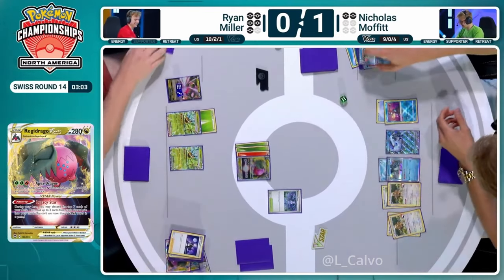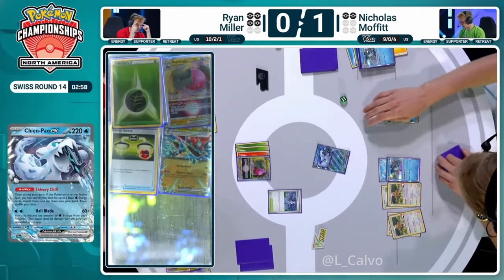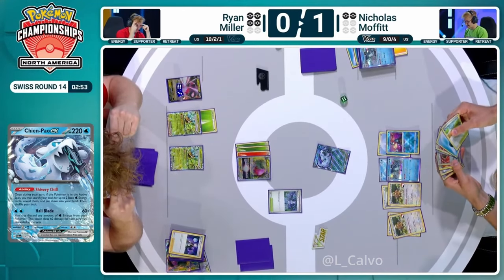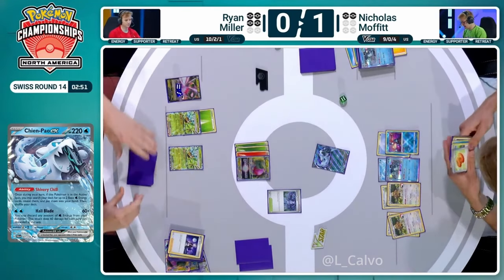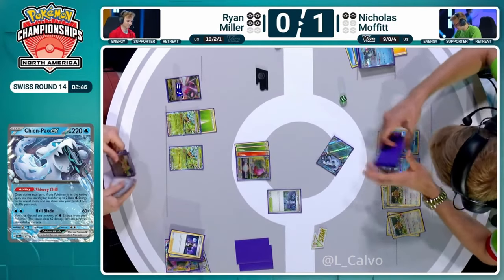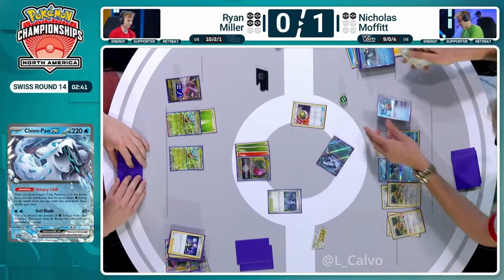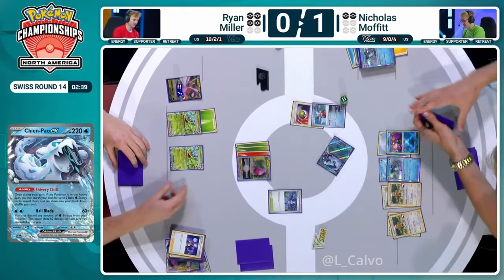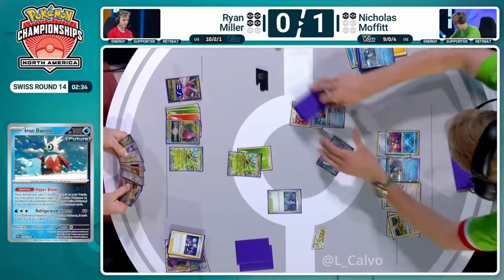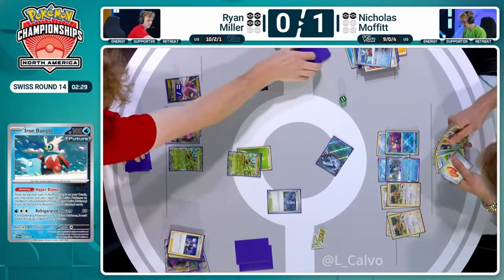Ryan takes the second prize card of this game. But I think Nicholas is aware of the situation, has Irida in hand, got a Water from prize cards — I think that's going to be all we need here to close out game two. Or you just need Superior Energy Retrieval — that's literally it. Superior Energy Retrieval, you've got an energy in hand, energy on the board. We have the Iron Bundle as well — that's going to make life so much easier. You can Iron Bundle and then Superior, and that's going to get the KO quite easily. So Nicholas is going to be going 2-0 up, and it's going to be a round 14 win for him — putting himself on 10 victories, four ties, right in the driver's seat for top cut.